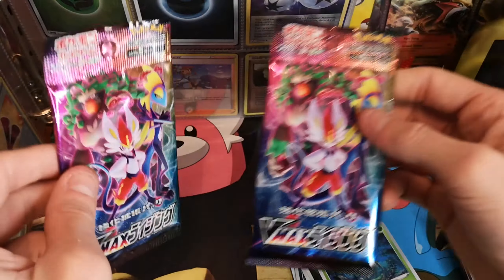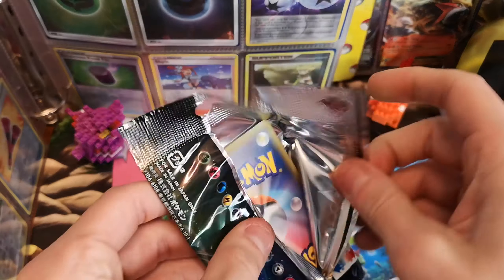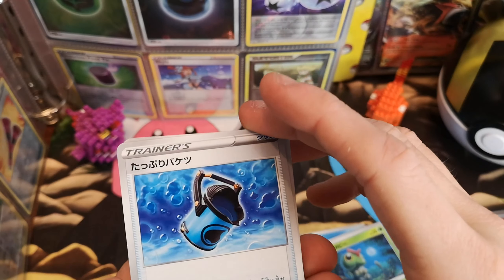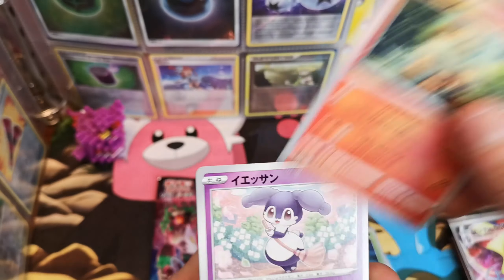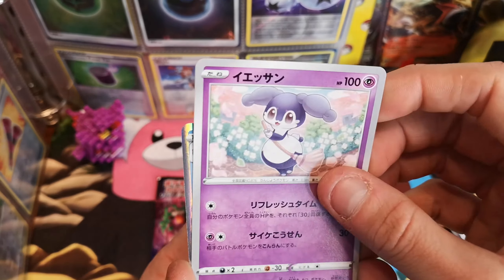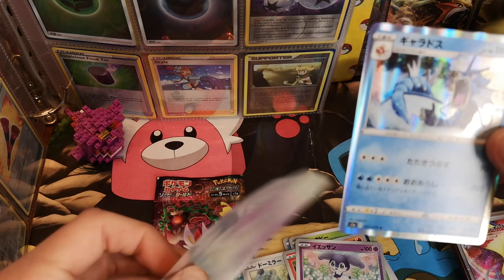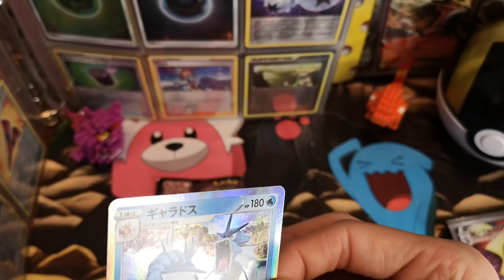Last two packs — which one, left or right? Let's go left. Lefty Lucy, righty tighty. She's got some sort of canister. Bronzong. Growlithe. Indeedee. And a Gyarados holographic — and I've only got one sleeve left, so maybe I won't get anything good in the next pack. But this is a Gyarados holographic.